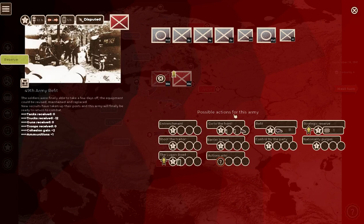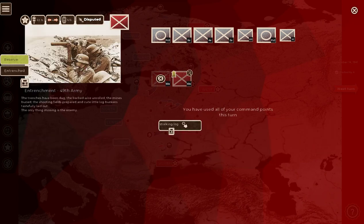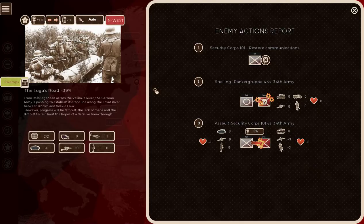What happens if I refit? Now I can entrench — good. Maybe that'll hold for a hot minute at least. Can I send anybody to plug the lines? Apparently not. He got killed. I'm in big trouble here — this is not good at all. I don't seem to have any other units coming my way.